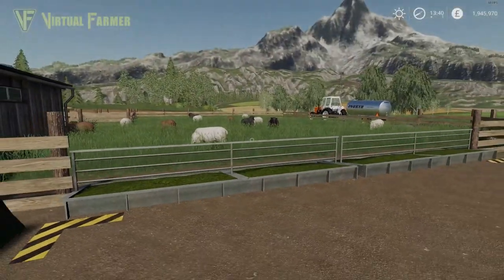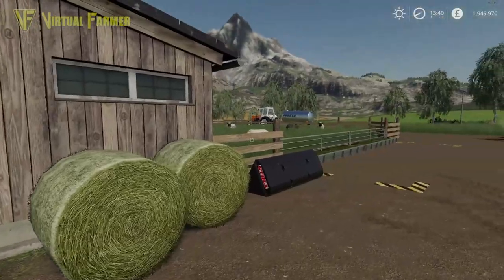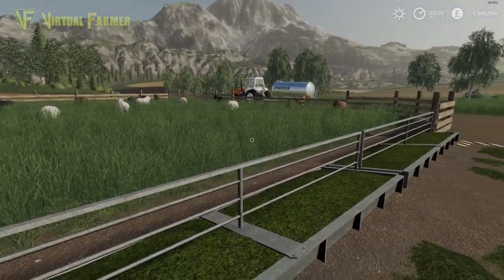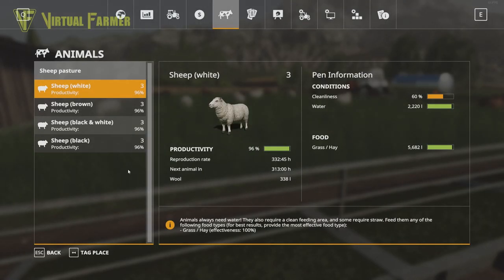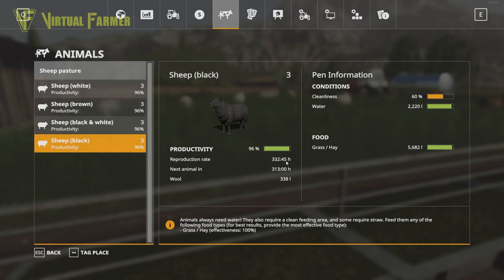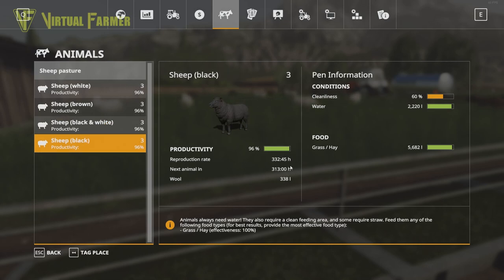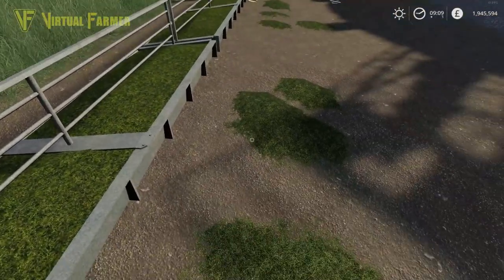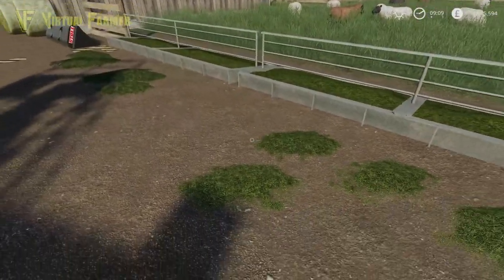We're going to speed up time a bit, see if we can get that reproduction rate going and start producing some wool. Time has passed and it's now the following morning. We now have a reproduction rate for each of our sheep. Because we only have three of each type, it is pretty high before we get another one. Cleanliness is down to 6%, water has dropped a little, and both water and grass/hay have declined about the same amount.